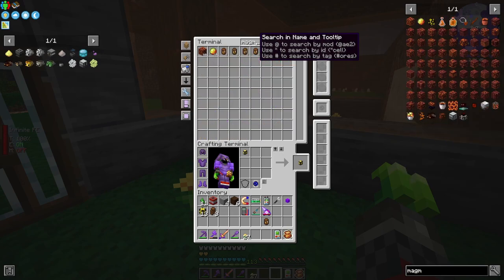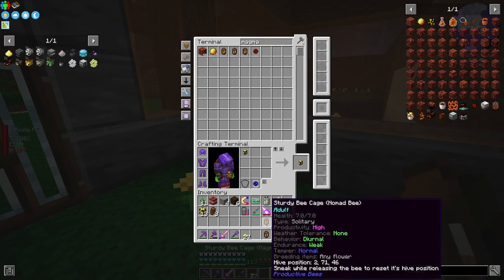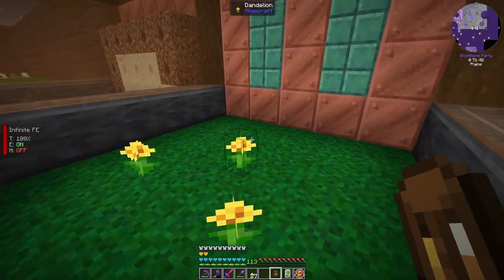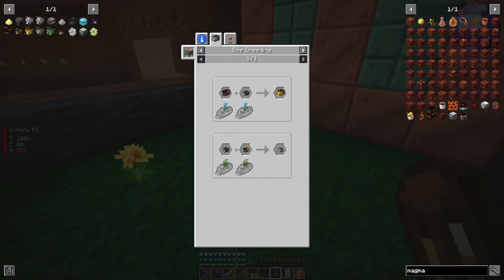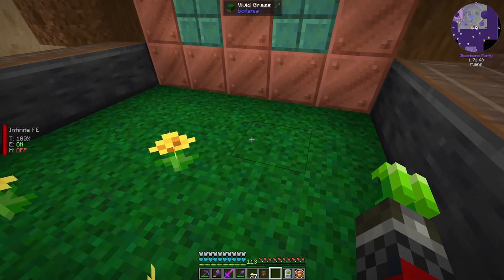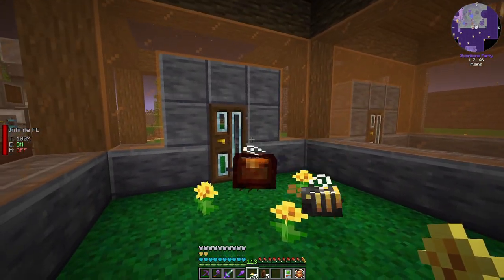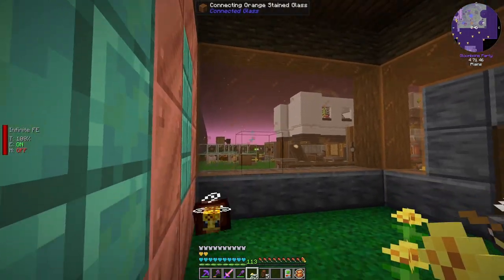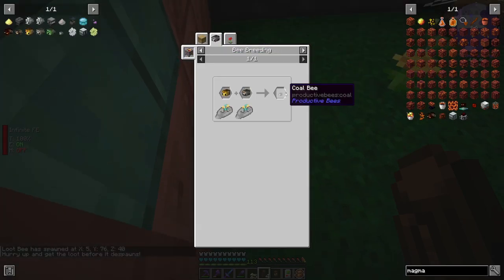We need the magmatic bee. Let's see which one we have here — we want a normal one with some good stats. Just need one of each and that should work. The small one was the blazing one, and we need that one to breed with a leaf cutter.